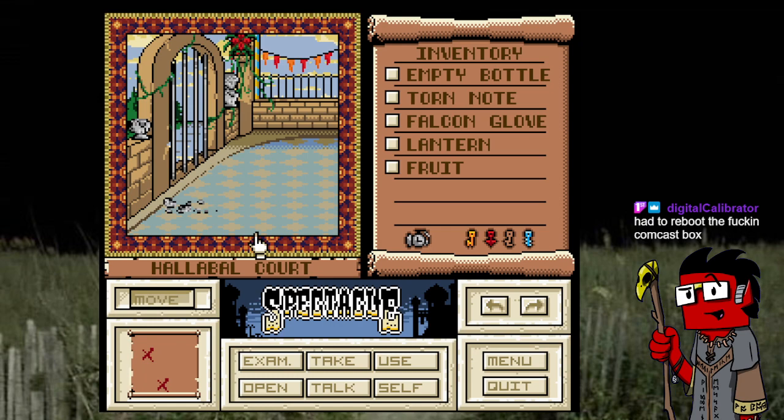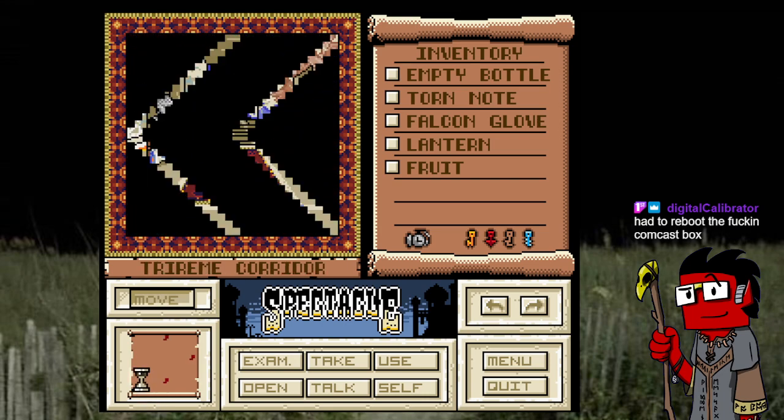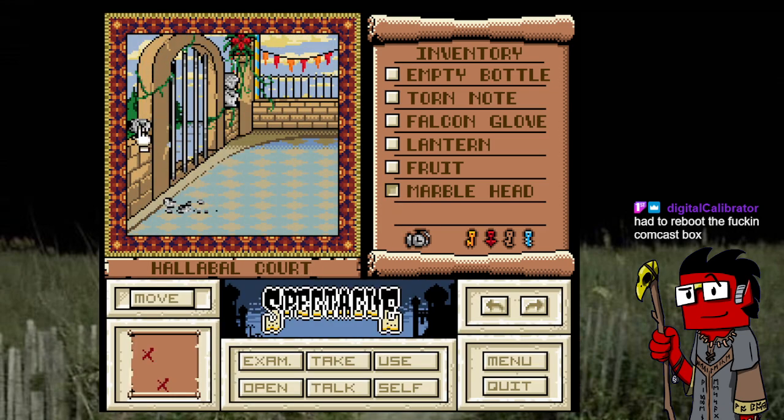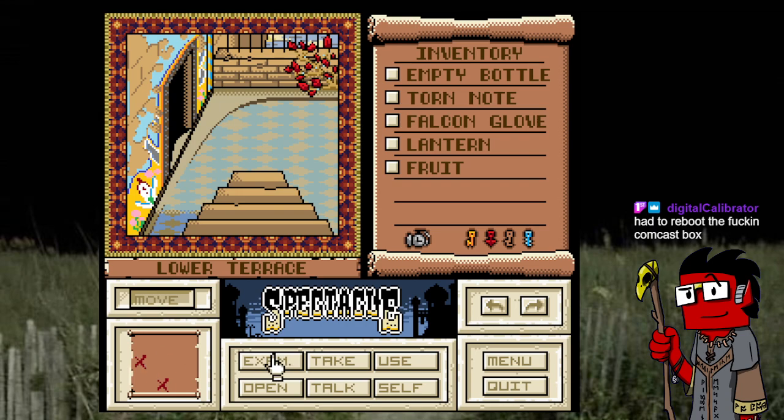We got the lantern here — I'm just seeing if there's any kind of clue. 'Small holes to allow a light to escape.' Also I don't remember seeing any keyholes around here. No new spells. Everything's pretty direct here.